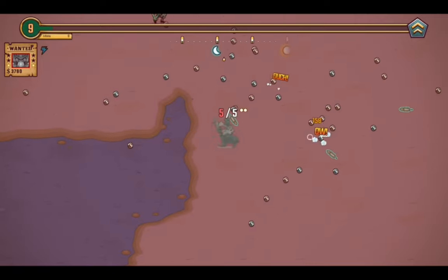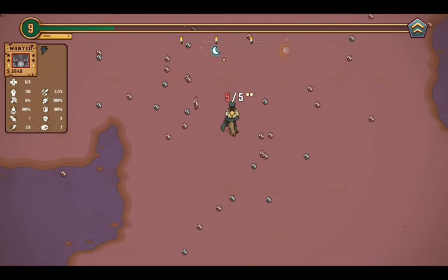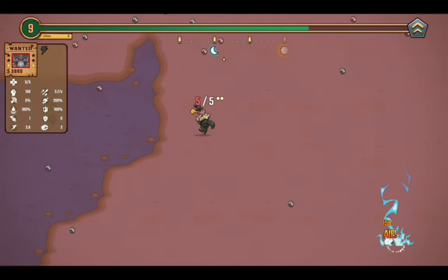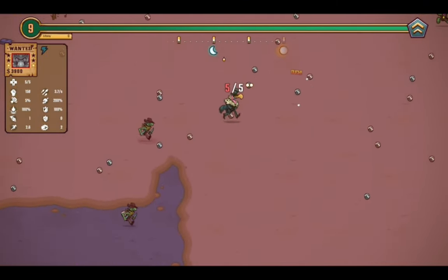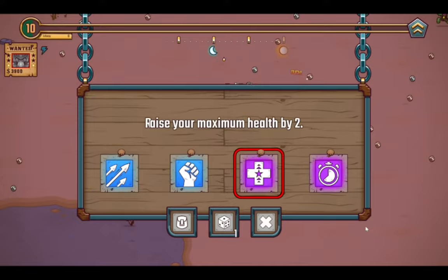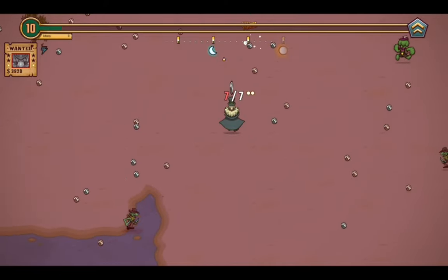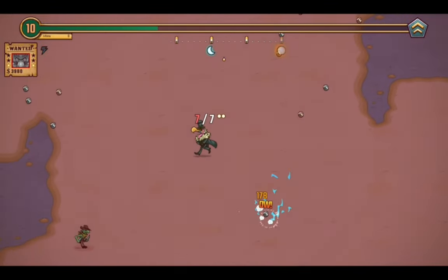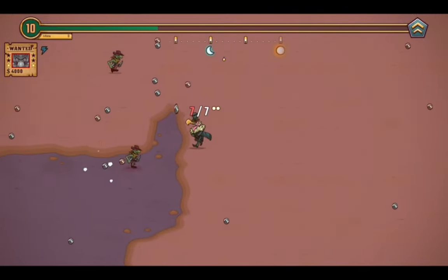Oh hey, more damage and it's blue — that brought us up to 158 damage per hit, so that's good. I really need to start working on movement speed, but I guess I'll get the health. That can increase my size and slow me down, so that's a double-edged sword.